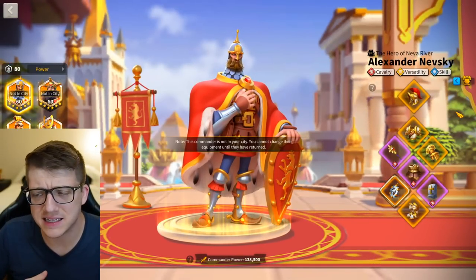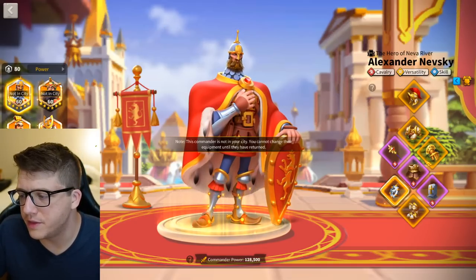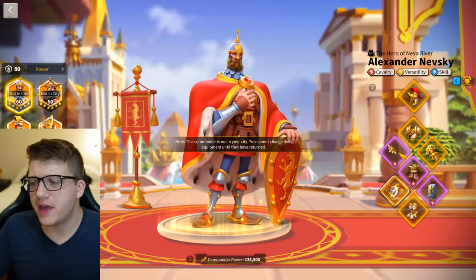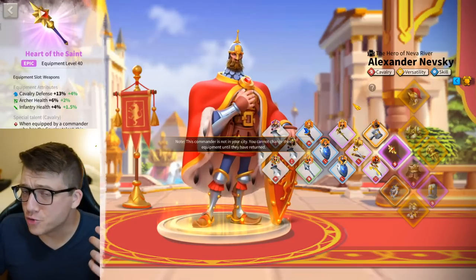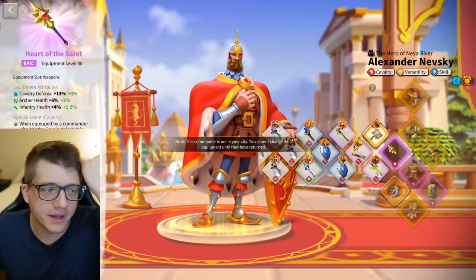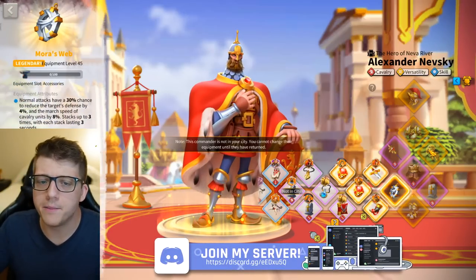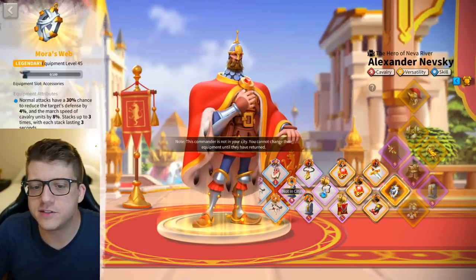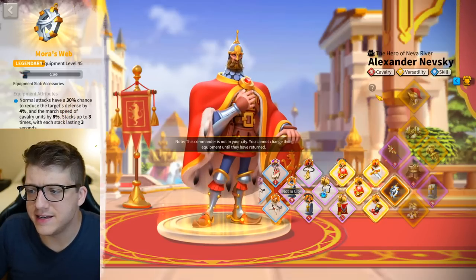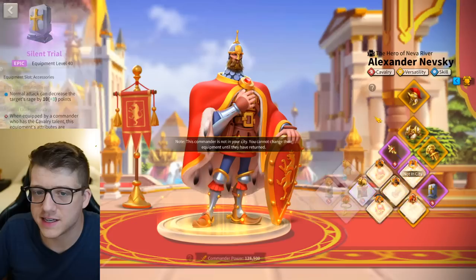William increases the defense and rage of nearby allied troops, which is nice if you hit multiple targets. There's tons of cavalry attack on William's second and third skills, and he really helps you swarm down a single target. For equipment, this is my default cavalry build. I'd like to improve the purple pieces eventually — Ash of the Dawn is a small improvement in cavalry health, and the Rifle of the Hellish Wasteland converts 17% defense to 20% attack. I'll get there eventually with Iconic Crystals.